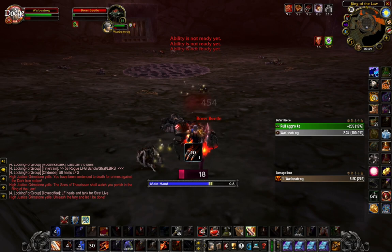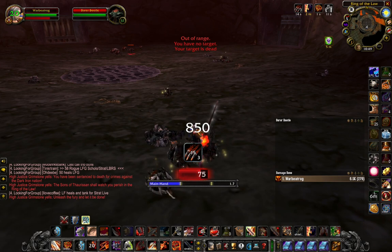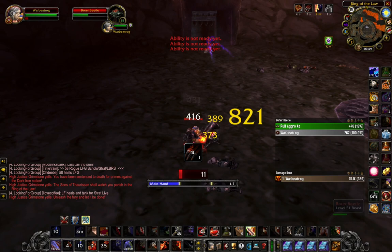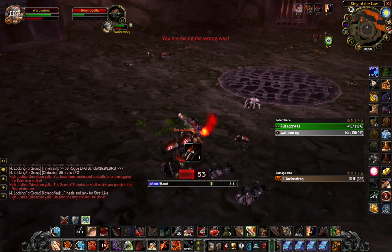After you kill the first wave, depending on how much health you have left, you can either eat or bandage up, or engage the second wave right away like what I'm doing here. After you charge in, you can also cast an Intimidating Shot to scare away some of the mobs and reduce the amount of damage you're taking.